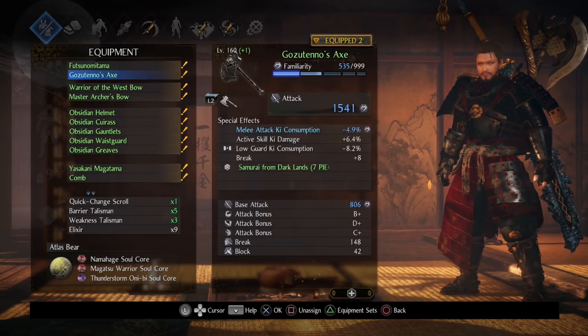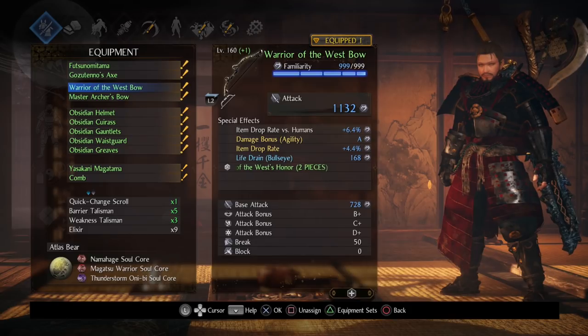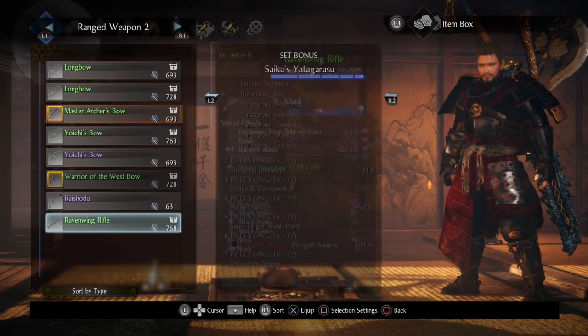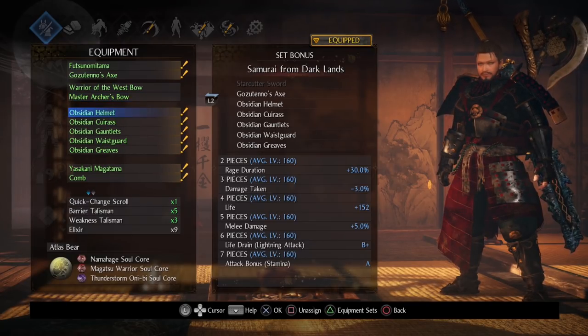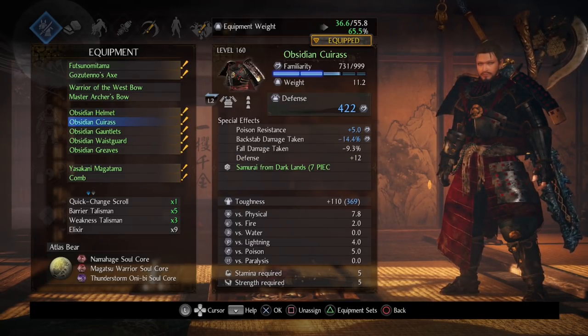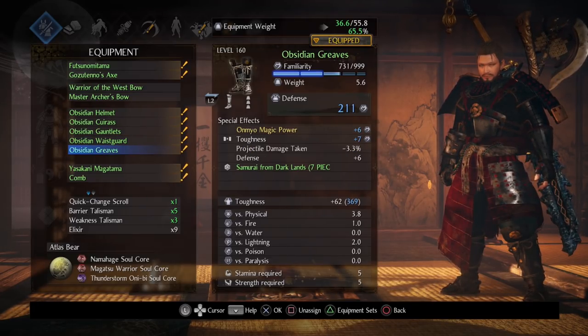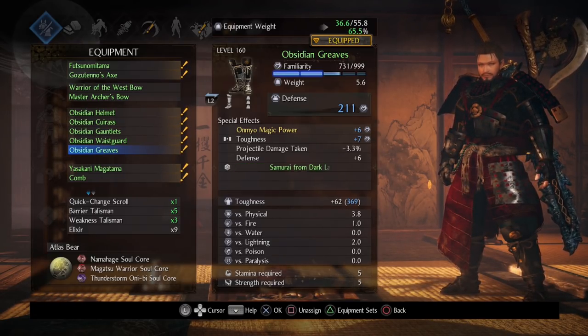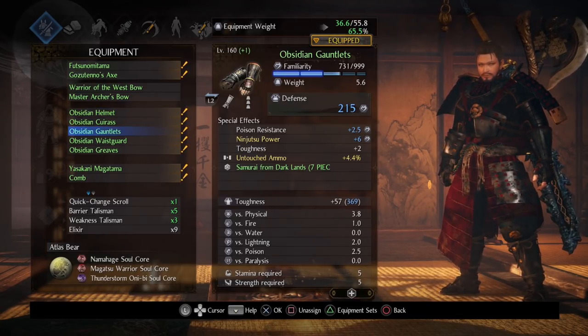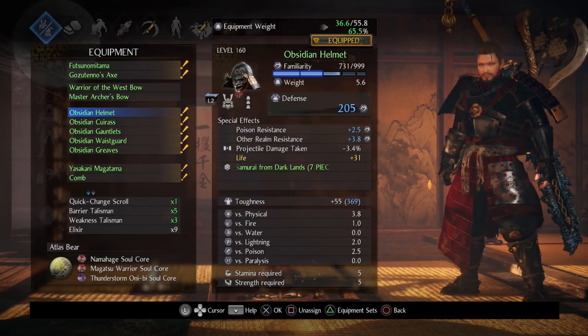For ranged weapons we're going with the Golden Boy warrior bow for more bow damage. Alternatively you could work in a raven ring rifle for a life drain on bullseye effect. For gear, we're going straight obsidian and I just got this together so it's not tempered out yet — the stats are very basic. Things you'd want to look for: elemental damage taken while guarding is a big one. Ideally find gloves with inheritable attack and move that onto every piece of gear.